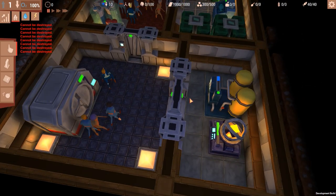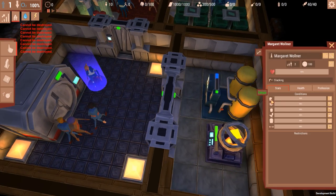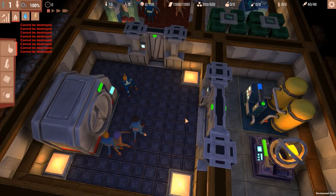Before we unpause the game, let's take a look at our citizens. There are people around here — we can click on them to see their stats. We have fatigue, hunger, cleanliness, toilet, leisure, and sport. We need to keep those needs up, otherwise they will get really unhappy.